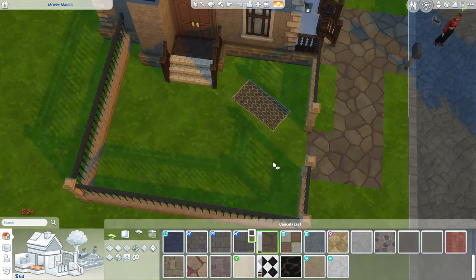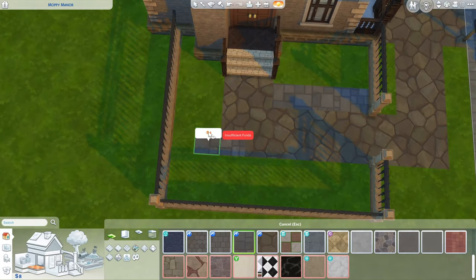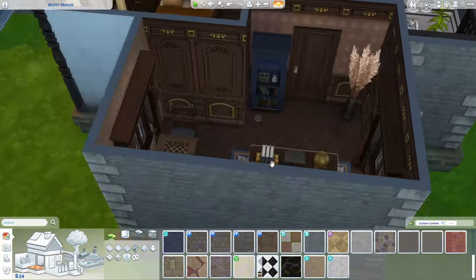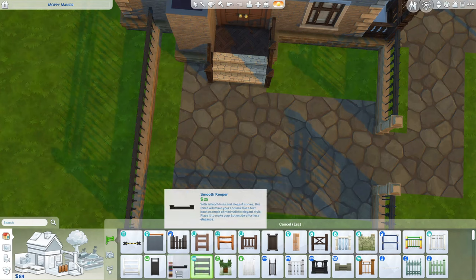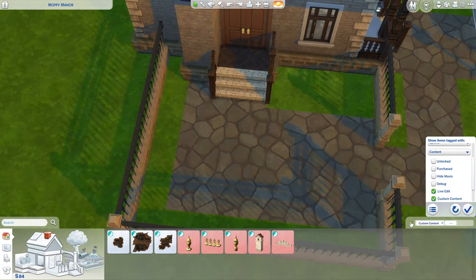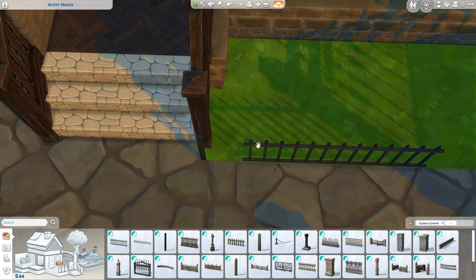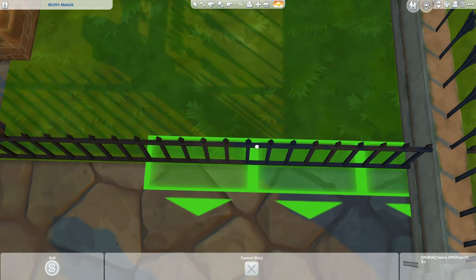Moving on — I'm starting on the outside of the build now. I wanted to use the stone flooring from the pack because I thought it looked good in this area, though I did have to delete some things to finish it.